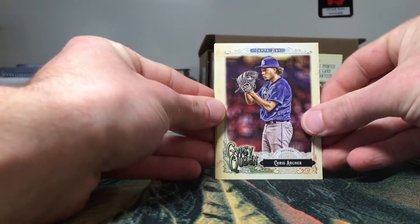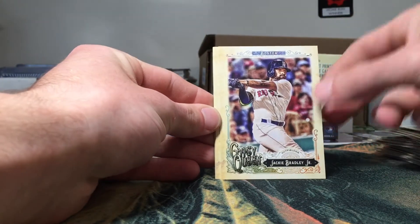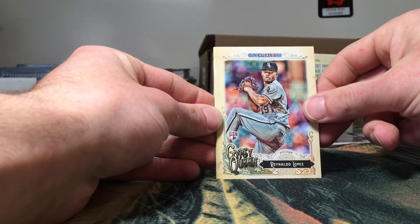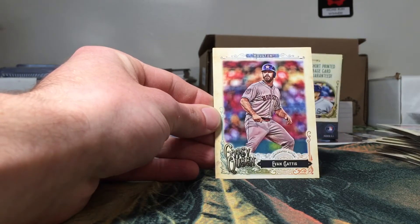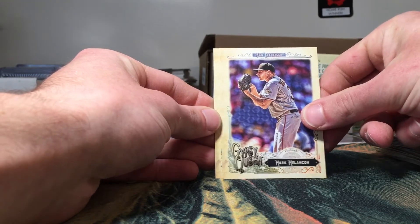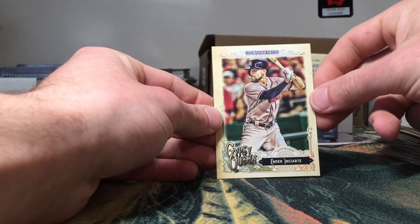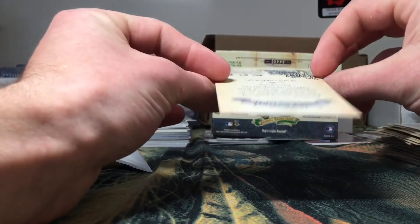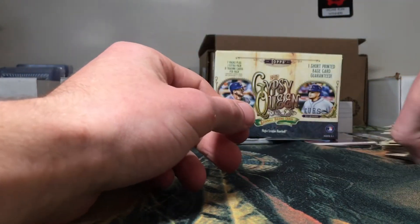Last pack, ladies and gents. Got a Chris Archer, Jackie Bradley Jr. — nice, I think I actually need that one for the set — Reynolds Lopez, Evan Gattis, Mark Melancon, and an Ender Inciarte — something along those lines. Sorry guys, names are just getting chopped up like lettuce right now.